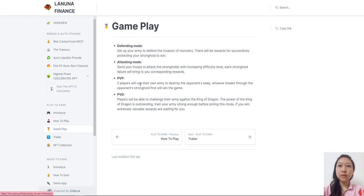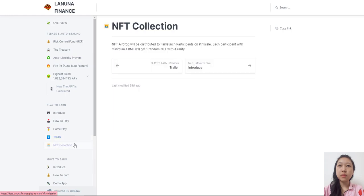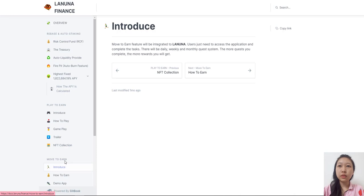Roadmap: Crypto moves fast, and we move fast too. We take the to-do list and get it done as soon as possible. Phase one includes: concept, website, documentation, white paper, smart contract, contract audit, and dashboard V1.